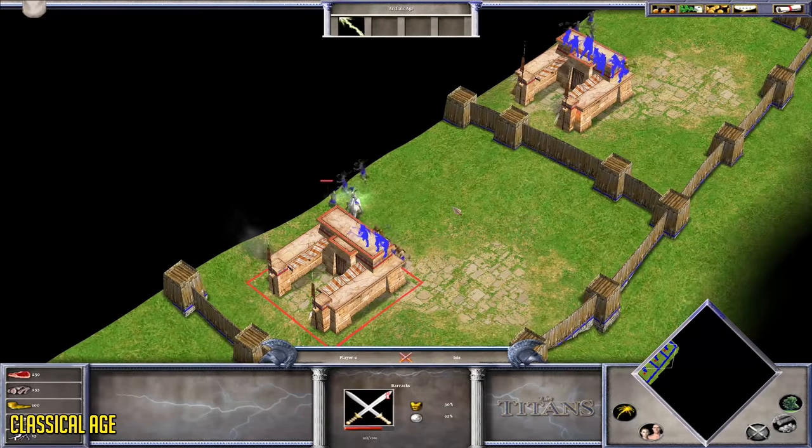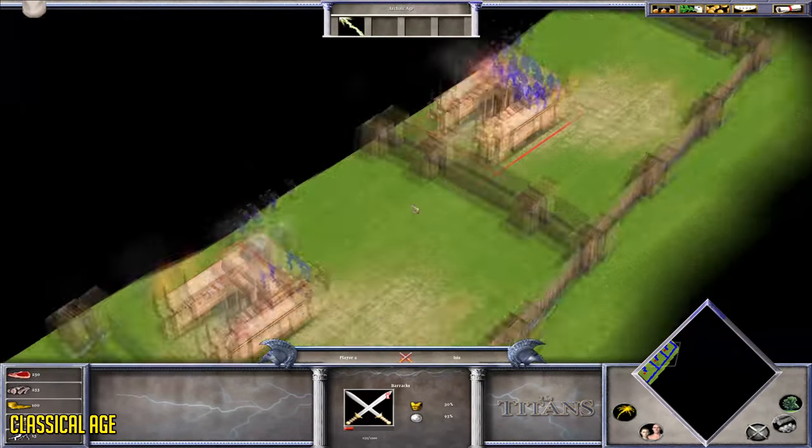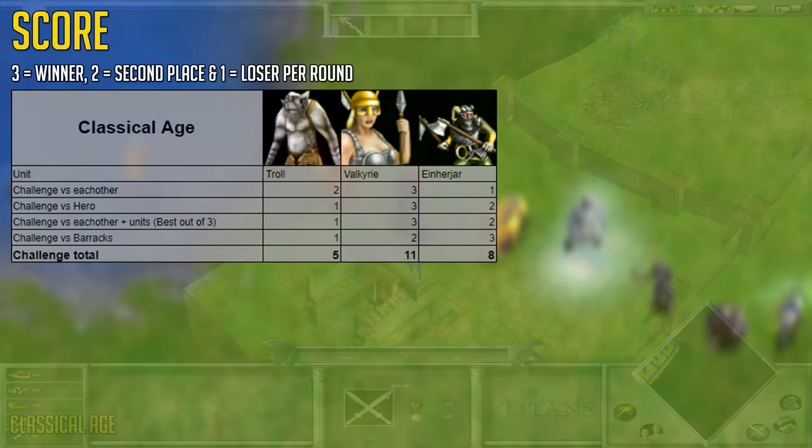For the final Classical Age challenge, it's to see which myth unit with their little army destroys the building the fastest. To no surprise, the Einherjar is the fastest, followed by the Valkyrie, and then the Troll. The Einherjar's special ability is pretty good especially with large armies, as it increases attack and does minor damage to nearby enemies. Overall, the Valkyrie comes out on top with a score of 11, and it's also useful for healing other myth units when not in battle.